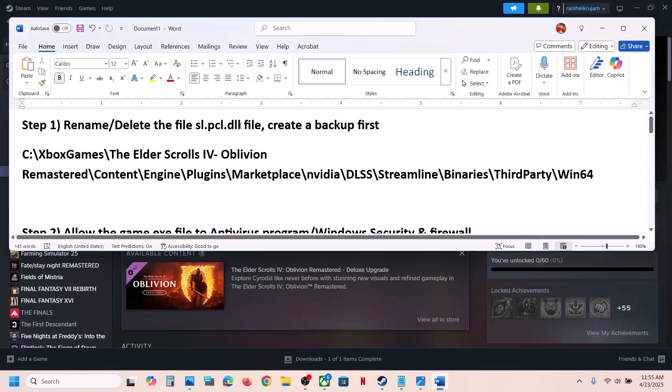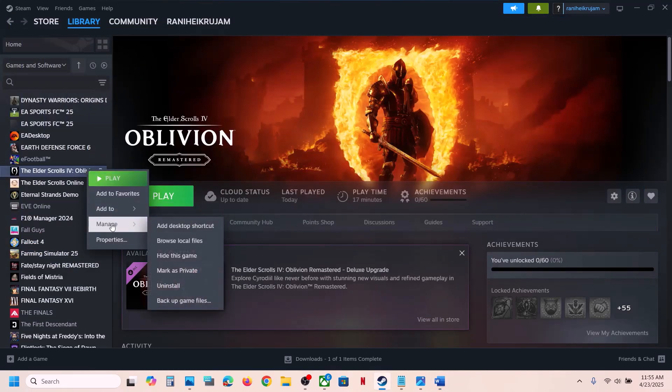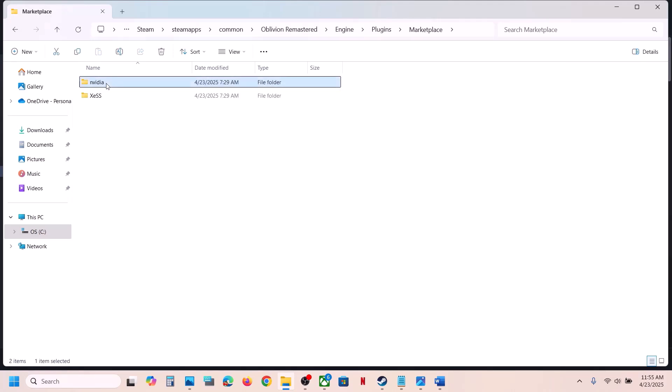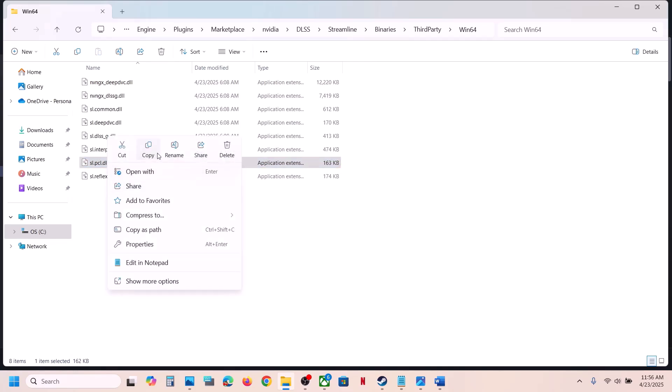The first step is to rename or delete the sl.pcl.dll file. To do this, right-click on the game in Steam, select Manage, then Browse Local Files. Open the Engine folder, then Plugins, then Marketplace, NVIDIA DLSS, Streamline, Binaries, ThirdParty, Win64. You can see the sl.pcl.dll file here.